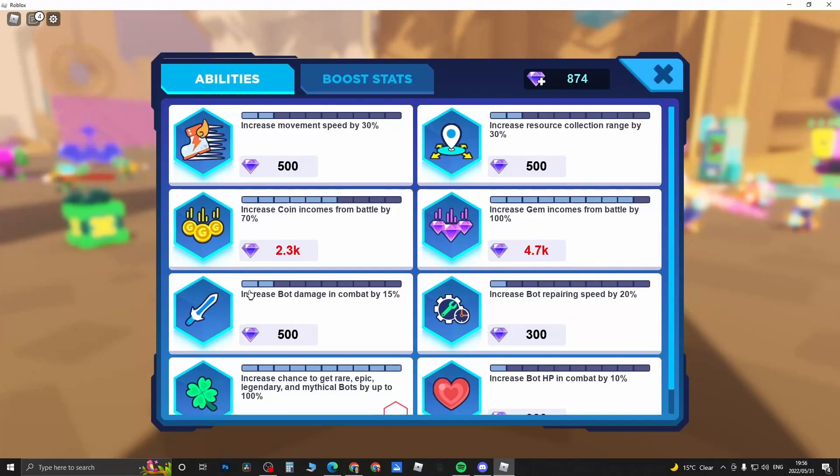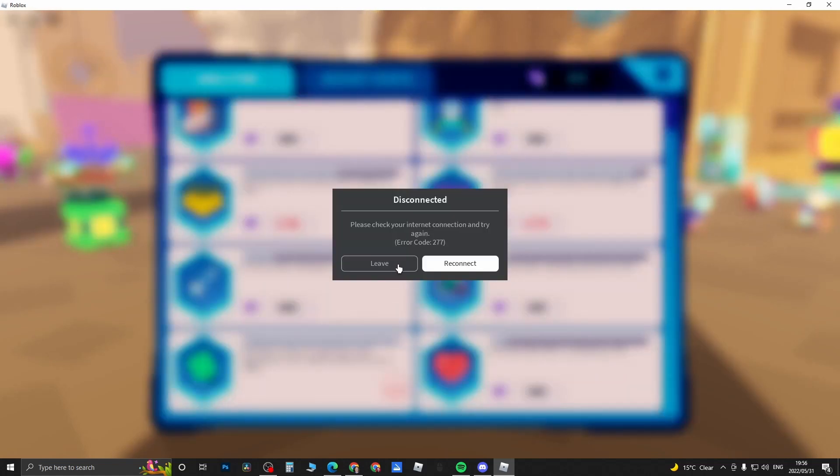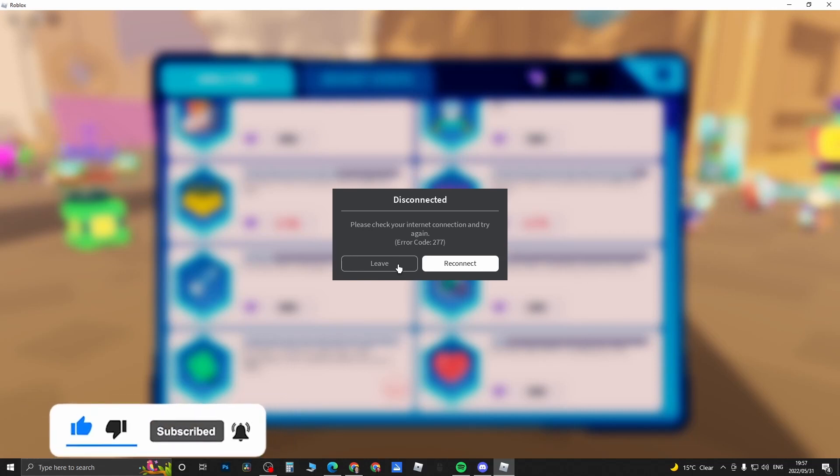I just got disconnected, but to wrap up: if you have max luck from gems and one or two of the game passes, you're pretty much on your way to getting legendary and mythical bots — especially if you grind the summoning machine enough. I hope this video helped. If it did, drop a like and subscribe for more. Take care!